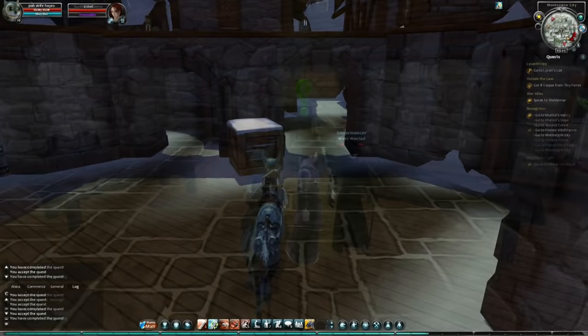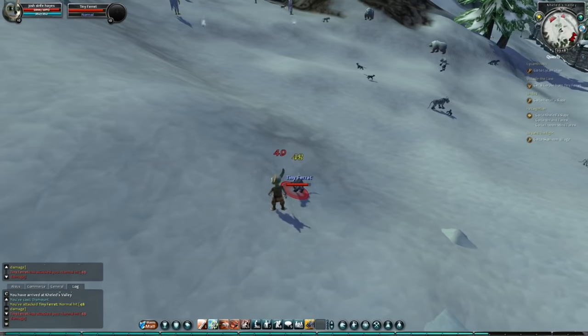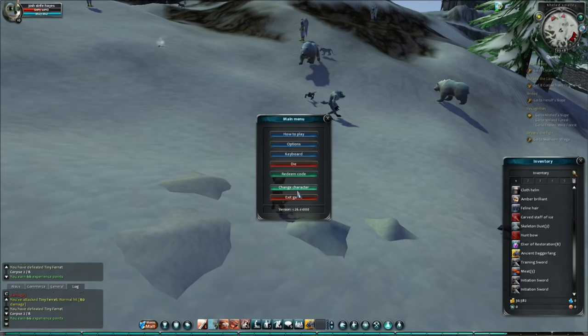I get told to go and kill eight ferrets and this is where combat really starts to grind. I can take down one or two before needing a rest, and while my combat skills do help the combat go quicker they don't actually make it any more fun. The only saving grace is when I open the menu and see there's a big red button labeled 'die,' and I think you know the game is bad when that's the first button you've actually really wanted to click on.